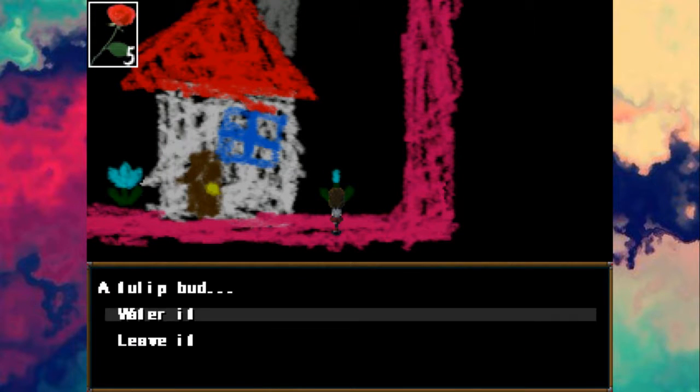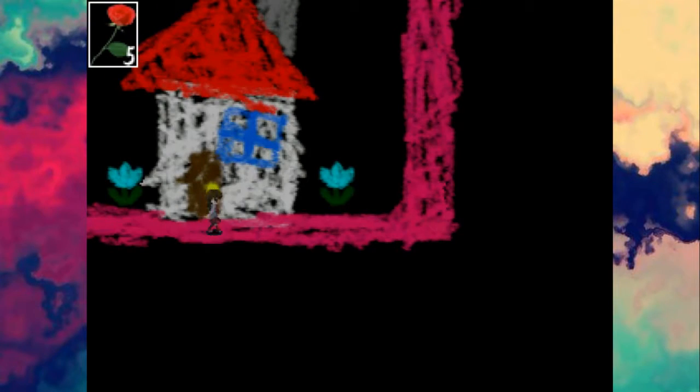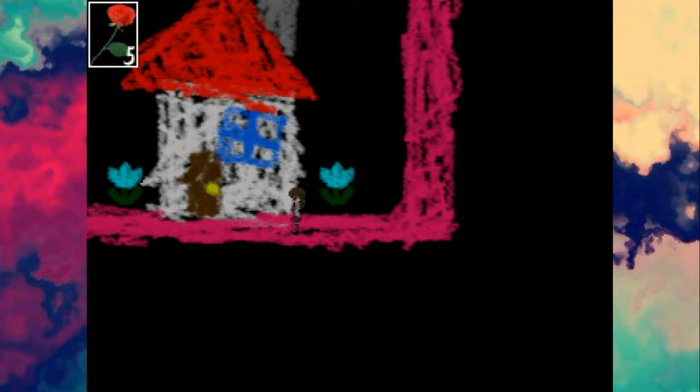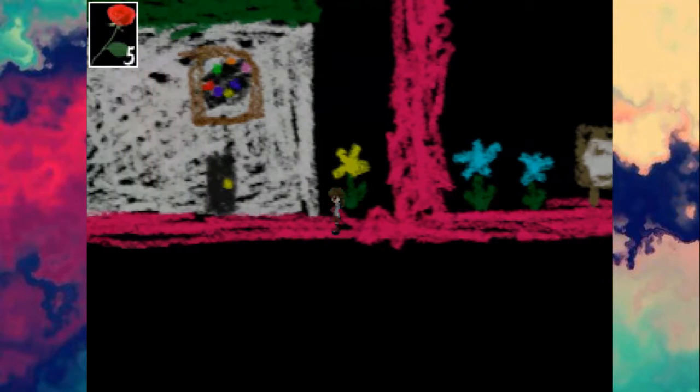It's all blocked off now. Tulip bloomed! Can we go in here now? We've already been able to go in there. There's something in the tulip. Obtained gallery key. I'm going to assume that's this building — yep. Use the gallery key.